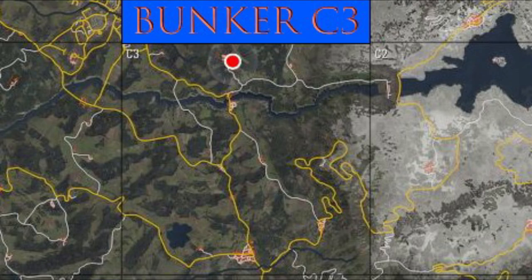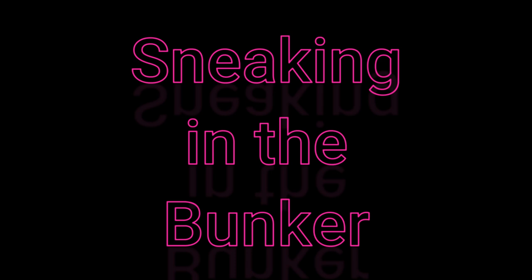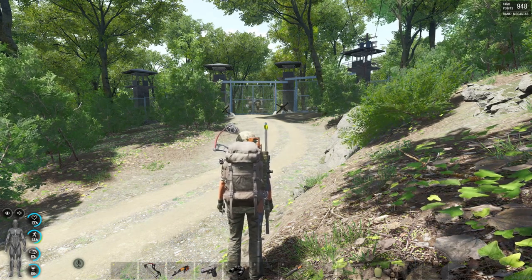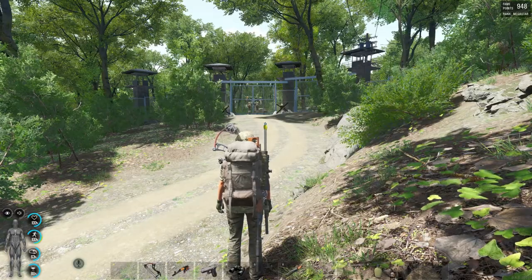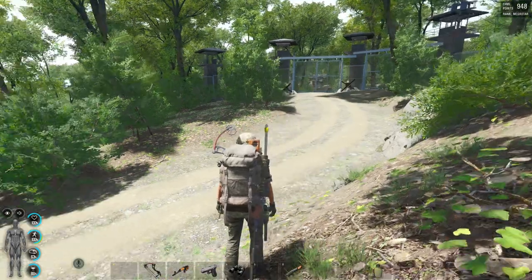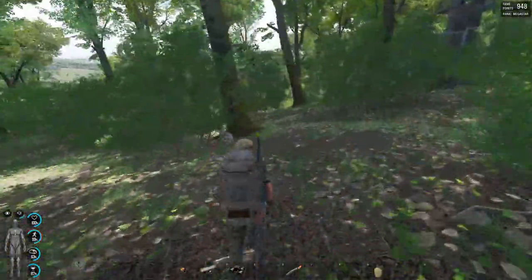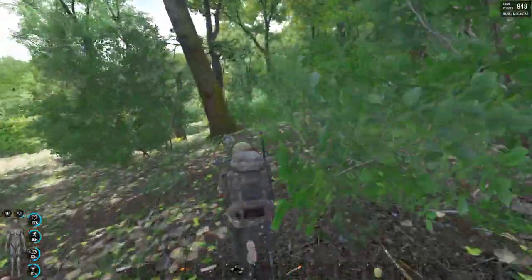The C3 bunker is one of the easiest to sneak into and one of the quickest to grab guns, ammo and other gear. The bunker entrance is only about 50 yards behind the front gate. Don't use the front gate because there's a mech patrolling back and forth between the gate and the entrance to the bunker. There's a much safer way to sneak in.